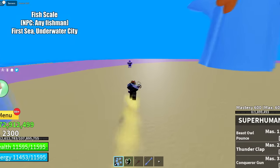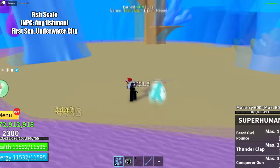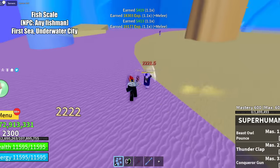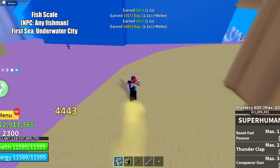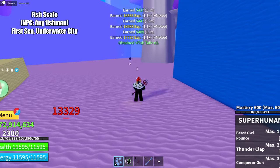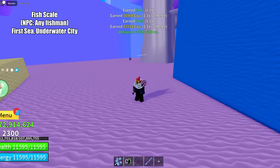The first material is the fish scale. You can get this material by killing any fish man. I recommend killing the fish man in the underwater city in first sea, because they are weak. Even though the material rarity is common, the drop rate is still very low, so keep grinding until you get it.